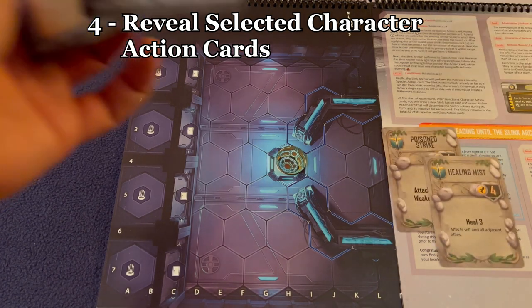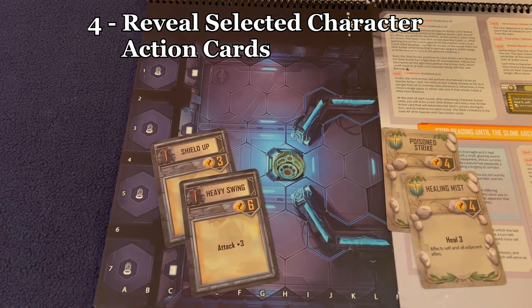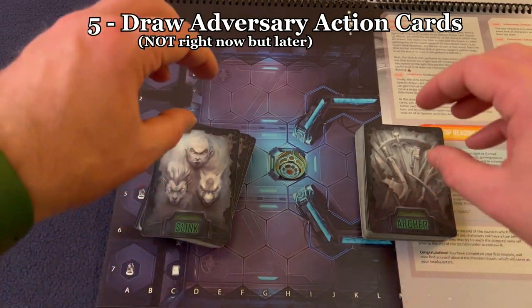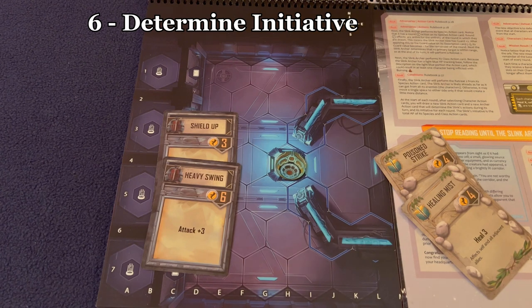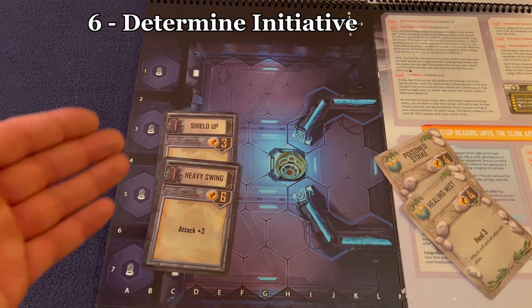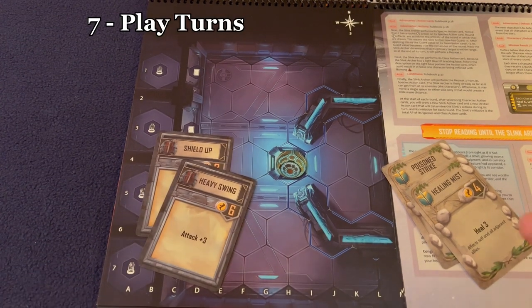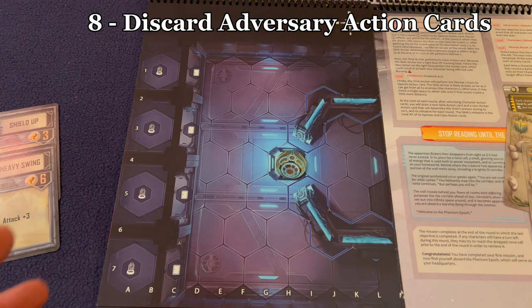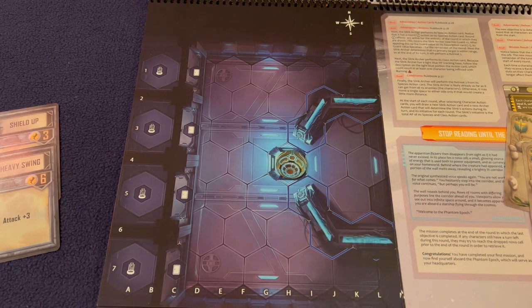Once both players have chosen simultaneously, all players reveal the cards they chose and check initiatives. The one with the lowest initiative goes first; 20 goes last. In this example, the healer at 8 goes before the warrior at 9. At this point you would also reveal a species and class action card for each adversary. Once everyone has taken their turn, each played card is discarded, end-of-round effects are applied, and then a new round begins.